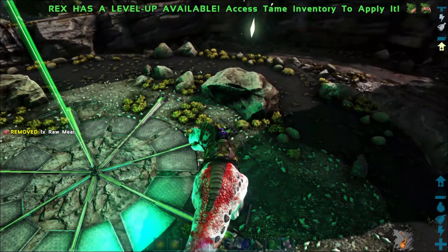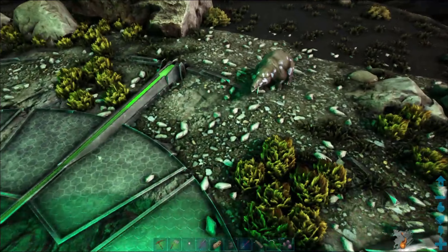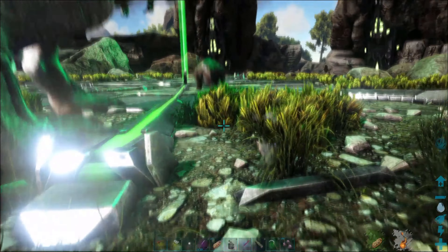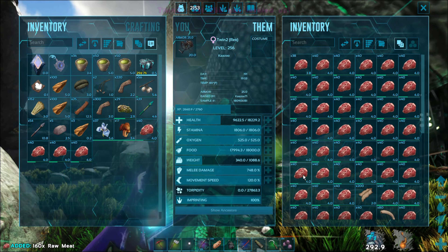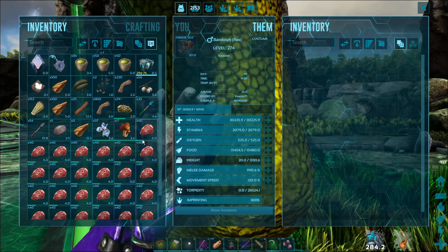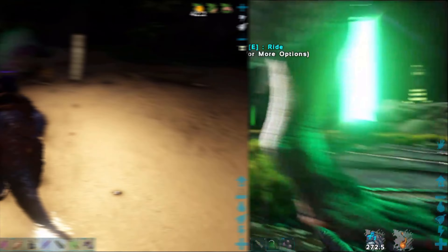Alright, so here's what we do. Because I've never done this fight before, what you do is you line your rexes up like so. I just ate a stem berry — that was stupid. I'm going to grab some meat out of this one. Looks good.